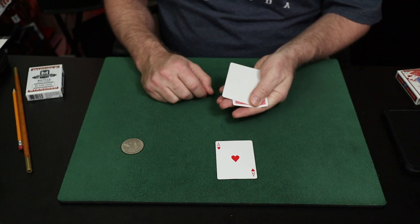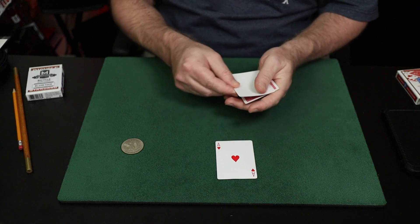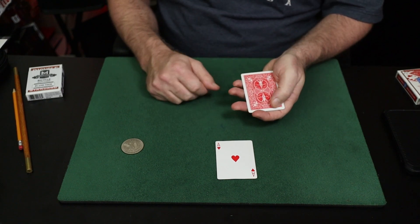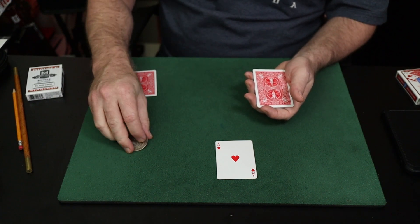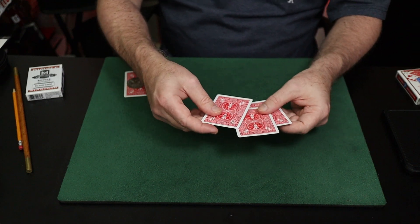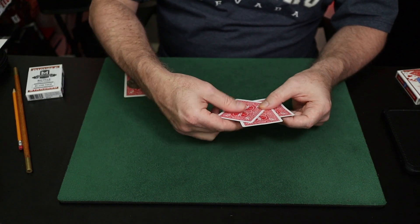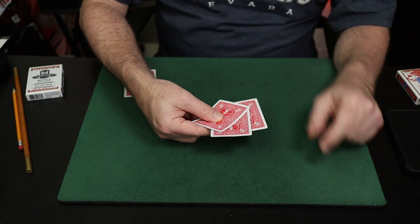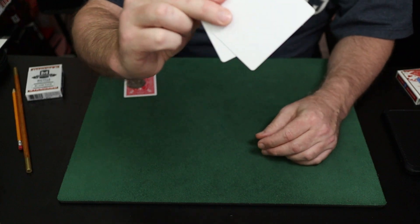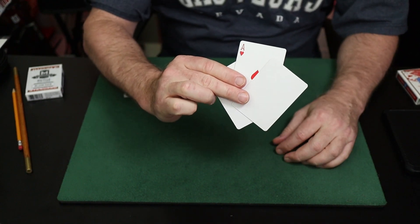Now turn the double face down. For options here I use a thumb push off — just push off everything over the bottom card, which is the double. You could opt for a pinky pull down, or a little buckle with the forefinger, but I really like the cleanness of a block push off. Take the top single card — which is an ace, though everyone thinks it's a blank card — and place it aside or under your coin. Then take the top card into the left hand, use the right hand packet to flip the ace over onto it, and here's the grip: fingers cover the index corner of the ace as you show the packet, with fingers covering the index corner and thumb on top.